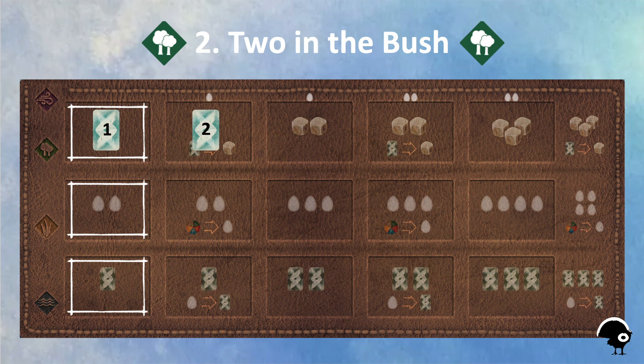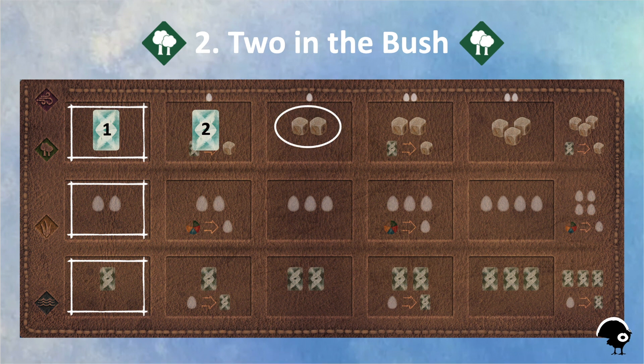By putting two birds in my forest, I will unlock the potential to get two foods from the feeder, the most important early game resource. In this example, you can see that I played the yellow-throated warbler and eastern screech owl in my forest — not necessarily because I was attracted by their power, but they were the least expensive way to get two in the bush.